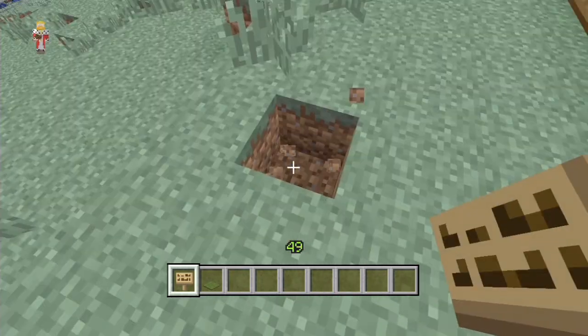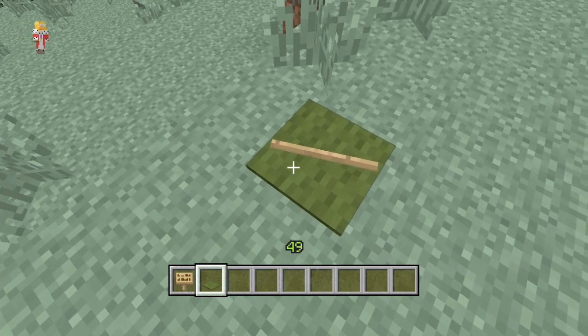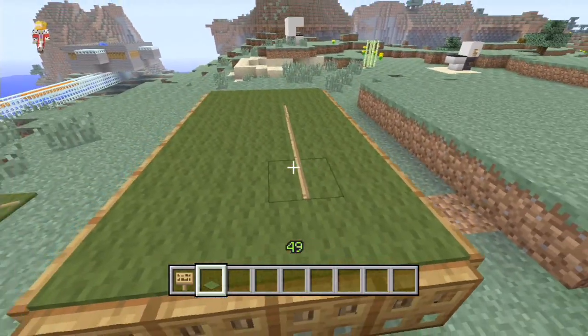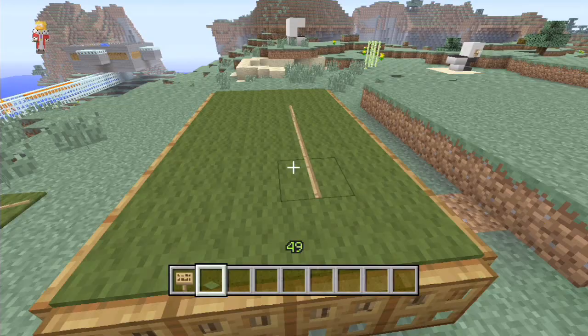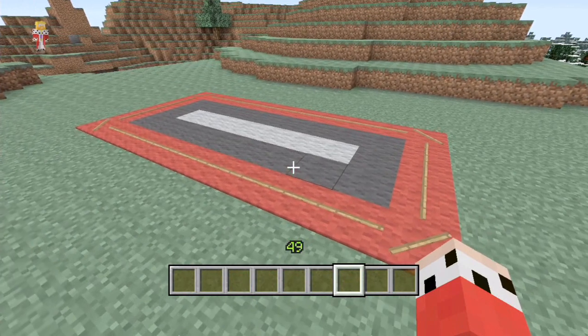If you dig down one block, place down a sign, then place a carpet on top, the sign sticks through the top of the carpet, giving you the ability to make a snooker cue on a snooker table. And this sign and carpet method can also be used to make some very swanky carpets.